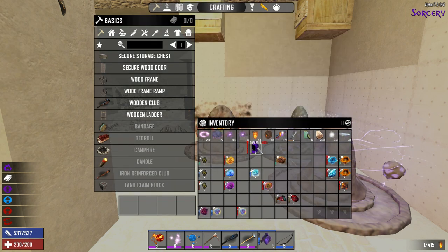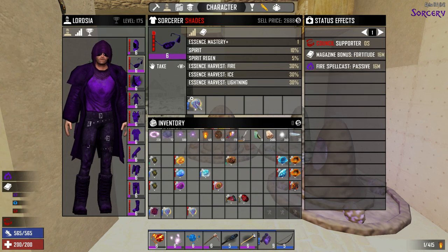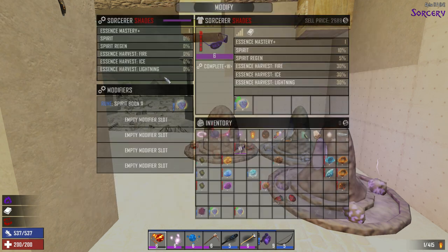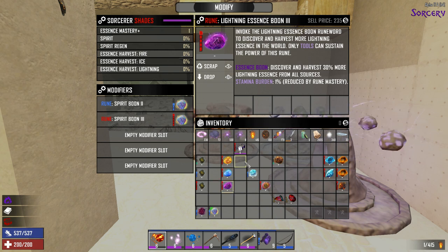The Spirit Boon increases the rate at which you earn your Spirit back, so it's very handy to have as many of those as possible so your Spirit comes back as fast as possible and you never run out of Spellcasting ability. I try to have a couple of those in each piece of armor. For the sunglasses, I'm going to load it down — I have a level 3 and I'll put a level 5 in there.